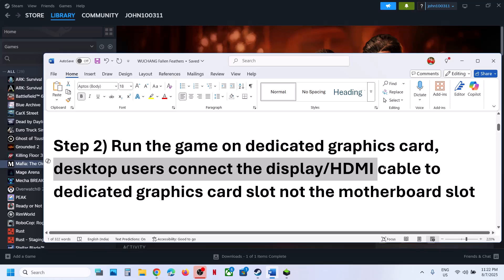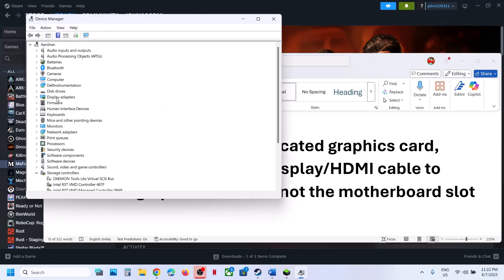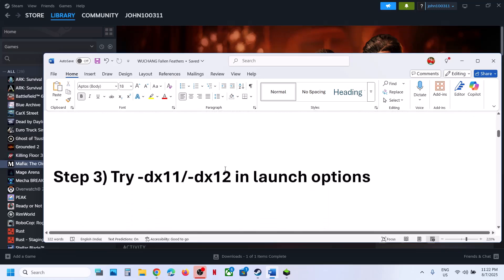For desktop users, make sure you connect the display cable or HDMI cable to the dedicated graphics card slot. If your computer has dual graphics cards — one Intel and another NVIDIA or AMD — make sure you connect the display cable or HDMI cable to the dedicated graphics card slot, not the motherboard slot.